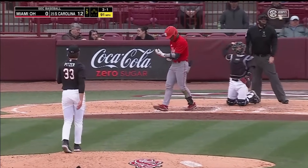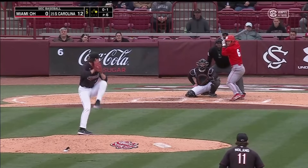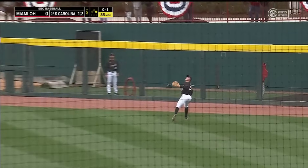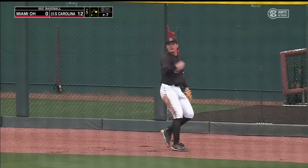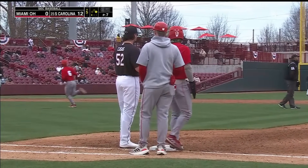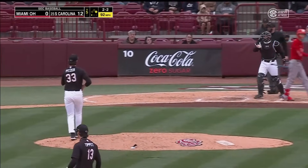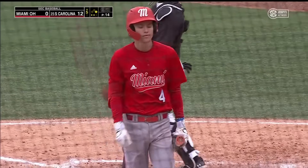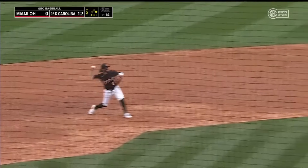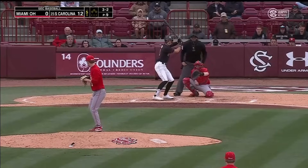Ball four — it's a leadoff walk for the Red Hawks. To right center, Petri in right field makes the play on the warning track. Keels back to first. Pitzer strikes out Gordon. Long throw is in time, and that'll do it outside of just the bat.